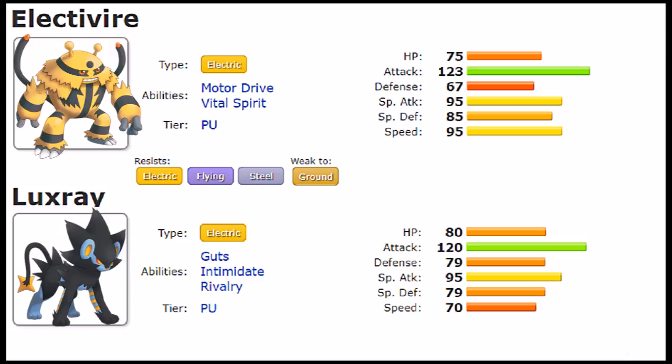First and foremost, let's go over their typing. They're both pure Electric typing, which means they resist Electric, Flying, and Steel, and are weak to Ground. While they aren't weak to many things, Ground is actually a very common weakness, and the resistances aren't necessarily the most useful ones.